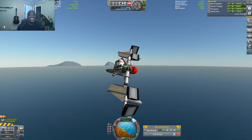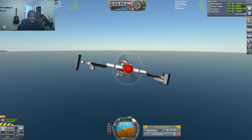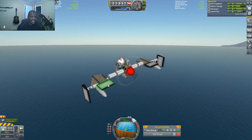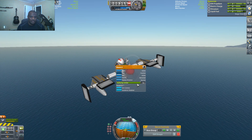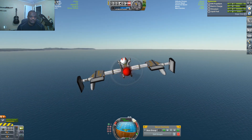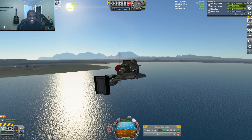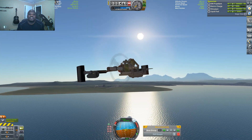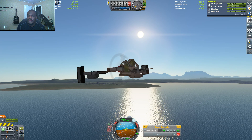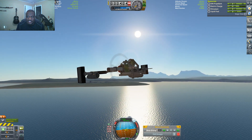I wish I could see through the eyes of my purple because right now it would have the most beautiful view of everything out there. I didn't expect this to actually fly on the first try, so what does that mean for us? It means we have a fantastic flying craft. Our electrical charge is dropping rather quickly.